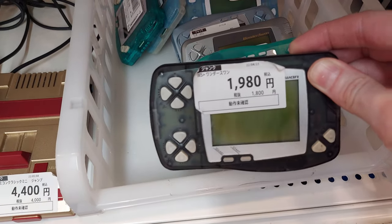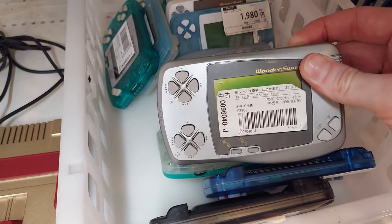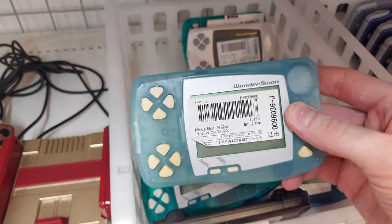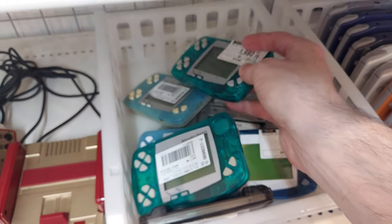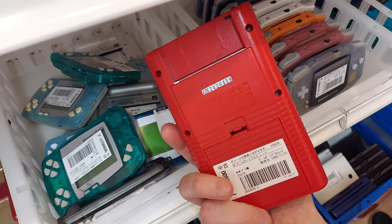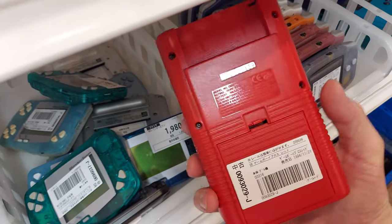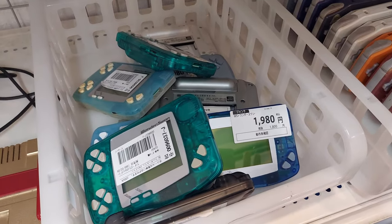There's a few WonderSwans here — junk, about 2,000 yen a piece — but they've got quite a few colors. They're all black and white though: silver, light blue, teal. Pretty clean. I just have to look at this because Yokoi designed it and it's red — 3,300 yen including tax. The thing looks immaculate. There are quite a few GBAs here too. Let's move on to another place.